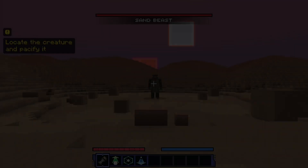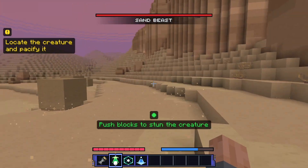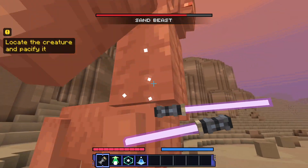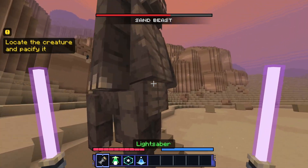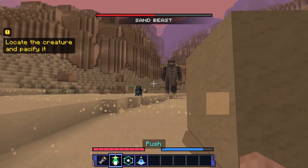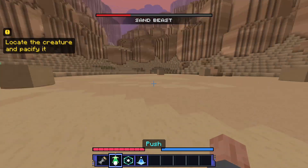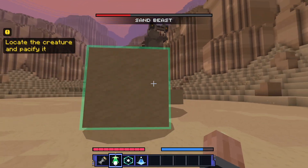So they trained this thing? What the heck? Sand beast. Locate the creature and pacify it — push blocks to stun the creature. Okay, push! Got him. It's light work. Got him again. Why is he so big? Relax. There we go, that worked. Big damage. I wish General Grievous was this easy to fight. Are you kidding me? Got it.